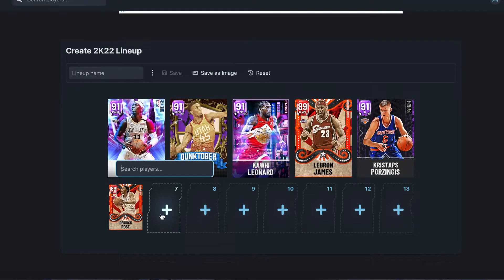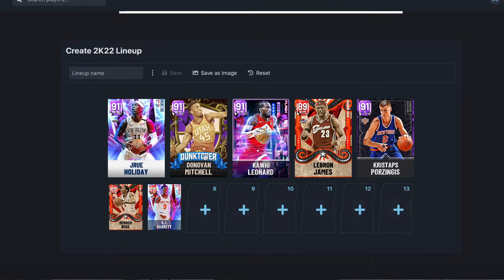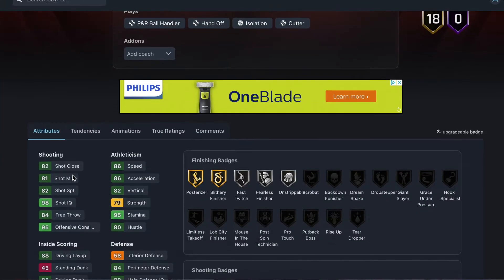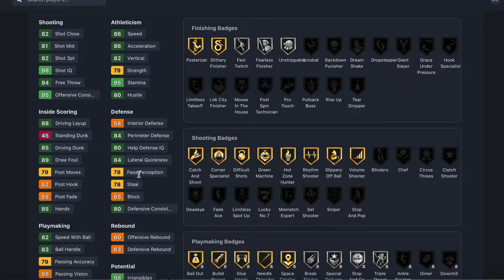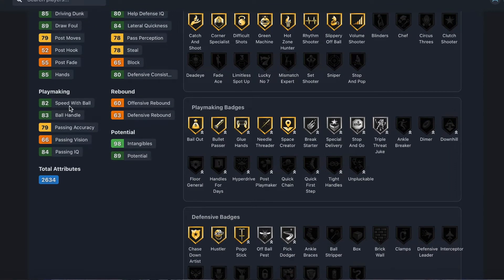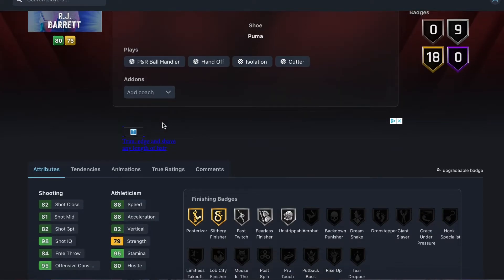For our backup shooting guard we're going with the Canadian — RJ Barrett of the New York Knicks — who got a prime time moments card. He's a small forward and shooting guard — six foot six height, six foot ten wingspan. He's got 82 three-ball, 81 mid-range, 86 speed, 86 acceleration, 84 perimeter defense, 84 lateral, 78 steal, 85 driving dunk, 88 driving layup, 82 speed with ball, and 83 ball handle.